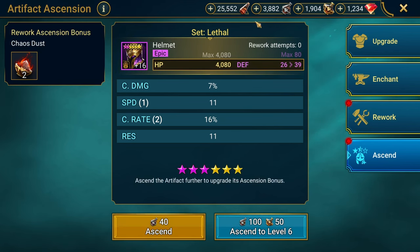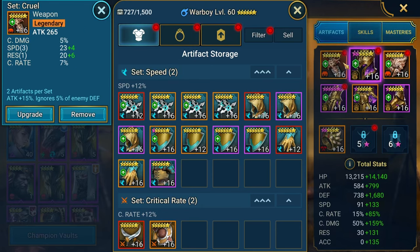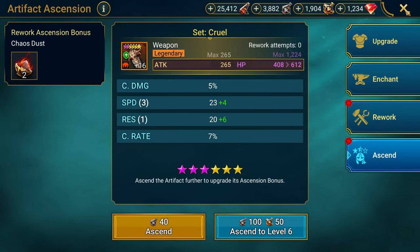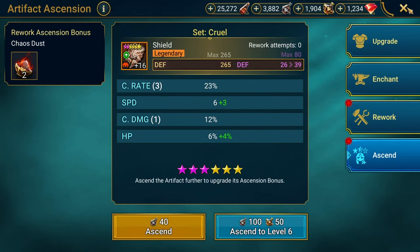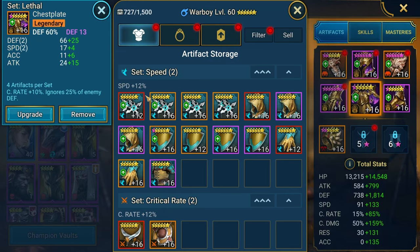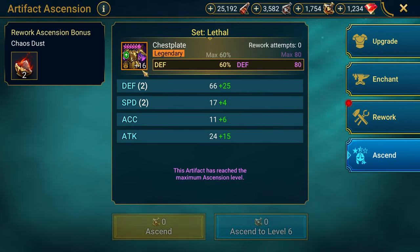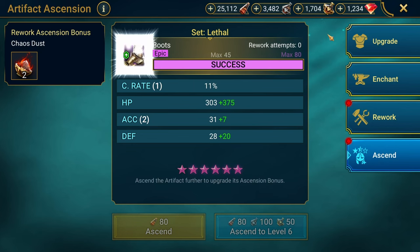Let me go ahead and max out his great hall bonuses. I'll bring some of these up — throwing some speed on him, extra resistance won't do much but we'll put it on anyway. We'll ascend glyphs to level two, take the extra HP, extra defense. Defense equals damage. We're bringing it all the way to six — crit damage on crit damage, HP, defense.